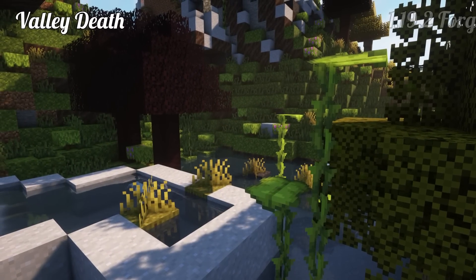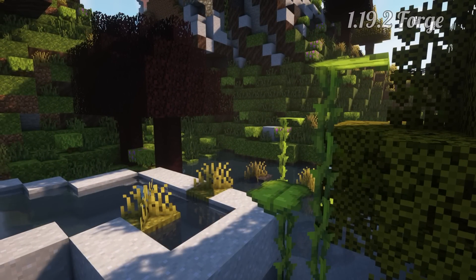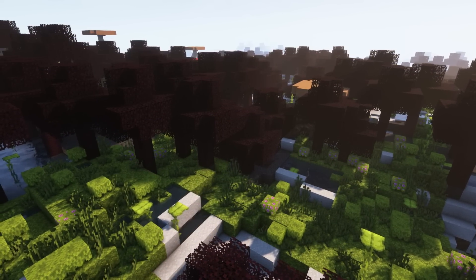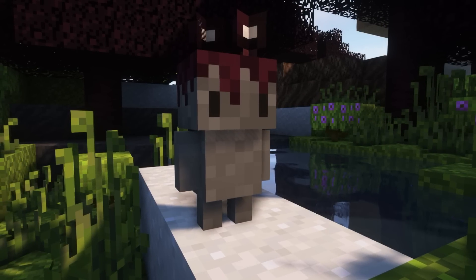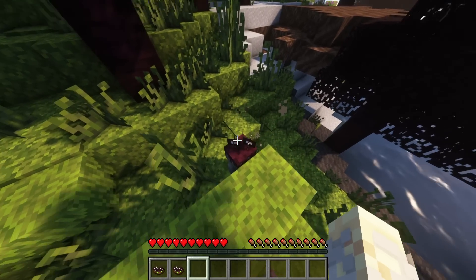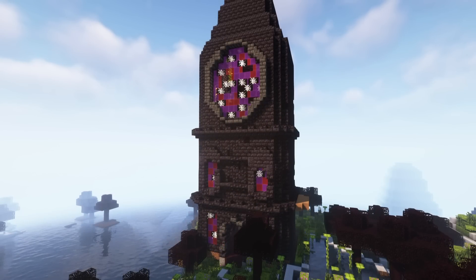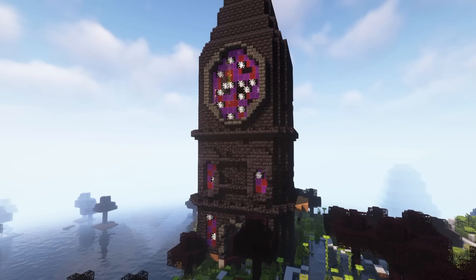Valley Death — 1.19.2 Forge mod. This mod is still in beta, but let's help our new creator. Valley Death adds a mysterious biome with dark reddish trees. Within this new environment, a small creature named Mushroom Roof can be encountered — neutral, so better not provoke him. A player can tame it by crafting Valley Mushroom Soup. Rarely, a soaring tower can be found here; it is home to a new boss: the Crying Ghost.